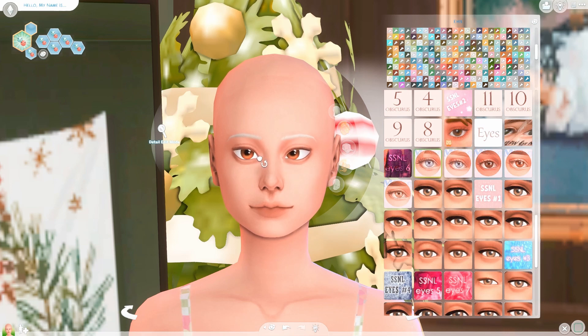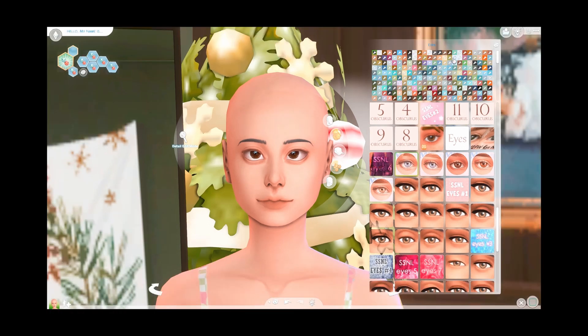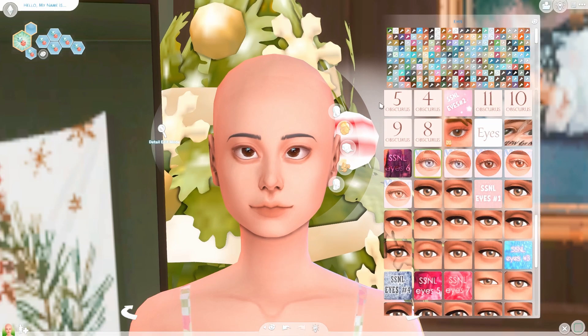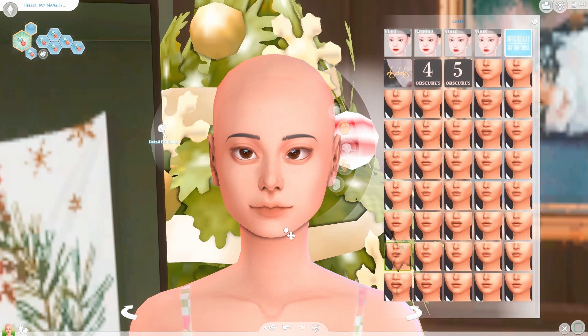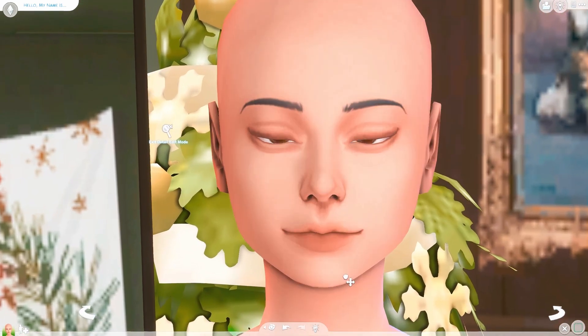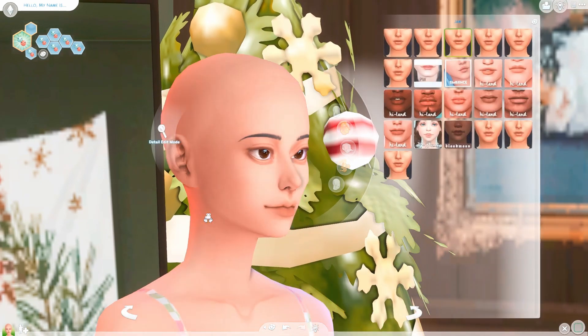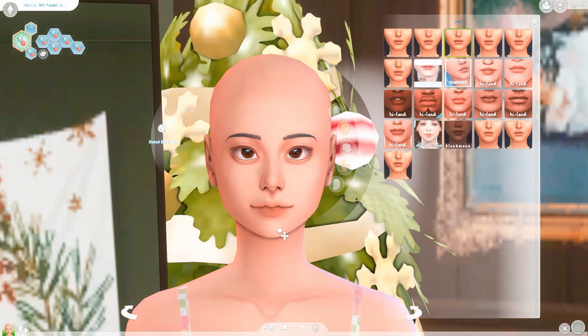I drag the eyes inward a little bit, about this much, and I set my eyes to like the very first section because we're going to change them later. I just tweak it a little bit, make them a little bigger and space them out. Now with the face, I like to go for a pointed chin with this style, so you can do whatever you want. I like to point it a little bit and just mess with the jaw and the face to your liking. This sim already had a nice face structure so I'm probably not going to mess with it too much.